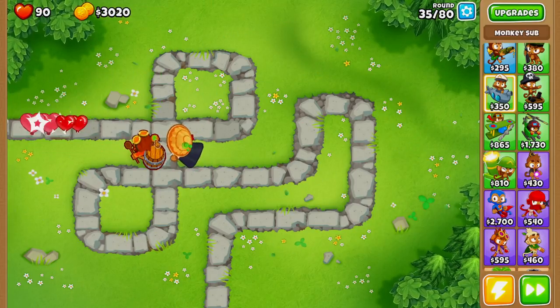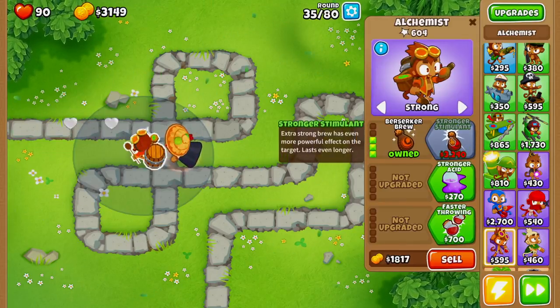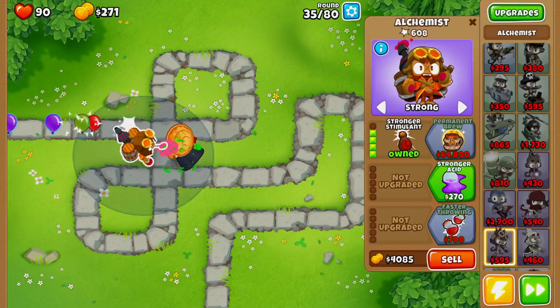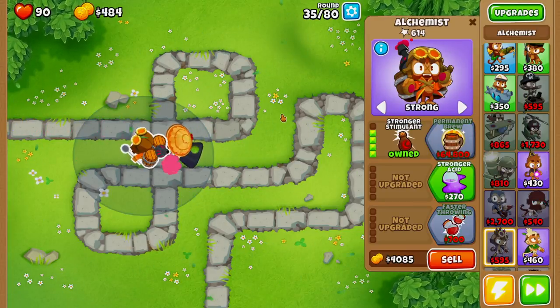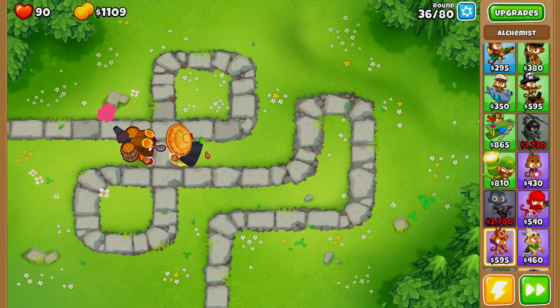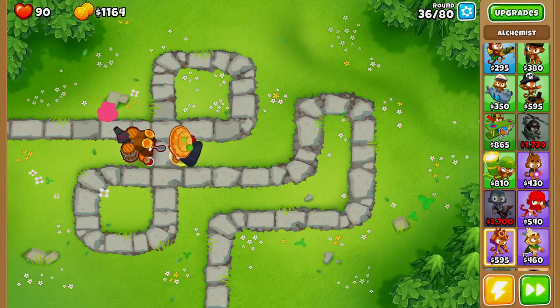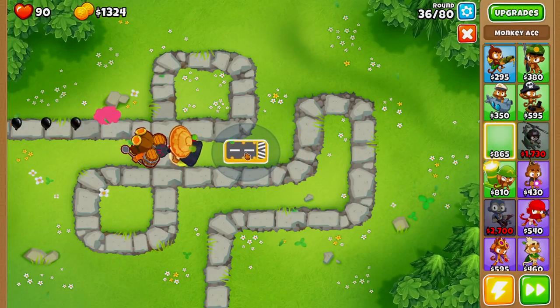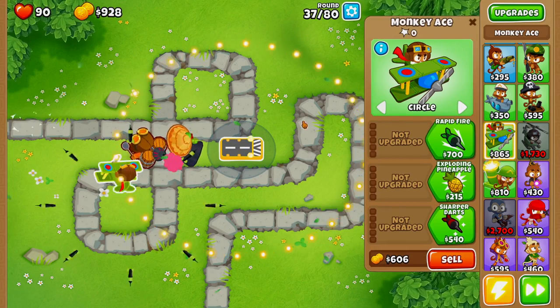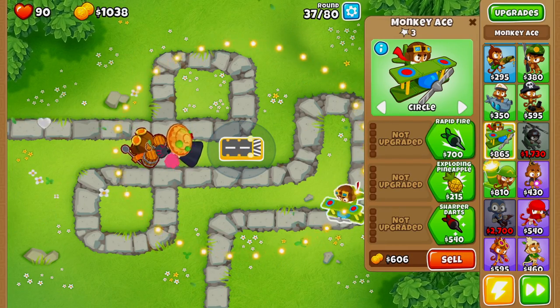Now, is the monkey ace the only tower you can go with? No — we're playing Bloons, there are so many different towers you can pair with this combo. But I'm trying to go with the easiest setup where you don't have to worry about using abilities or anything crazy. Now that we have the monkey ace, we're going to place it out of range of our alchemist, because we don't want the alchemist buffing both the monkey ace and the ninja monkey at the same time.